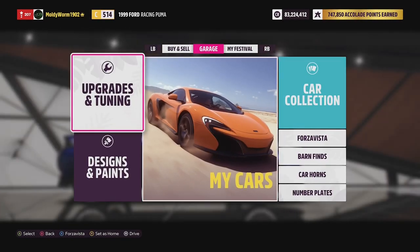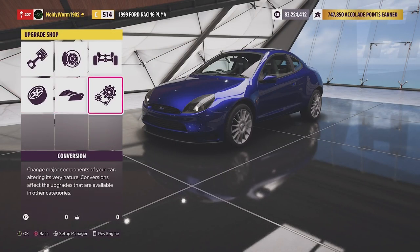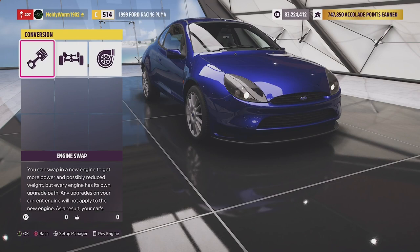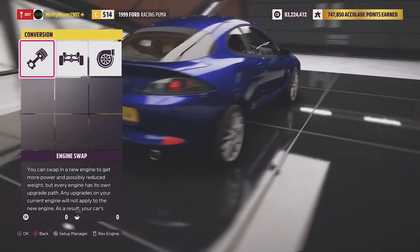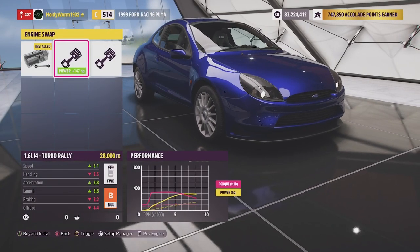If you've not seen any of these episodes before, basically all the vehicles we build in the series are built to S1 class. They all have to keep their stock drivetrain and they're all fitted with rally tires. If the PI allows it, they'll keep their stock engine. If we need a bit of extra PI, then we can go ahead and upgrade the engine.